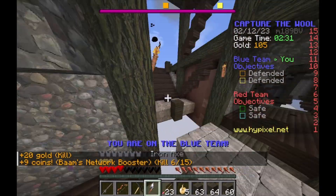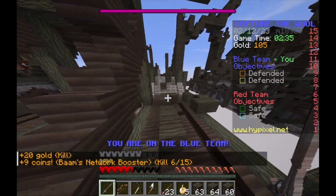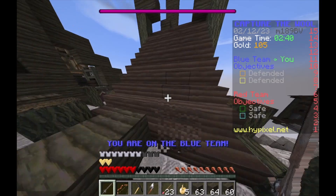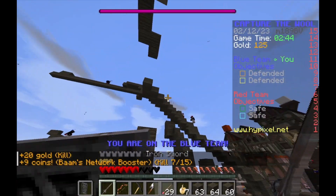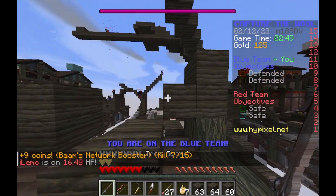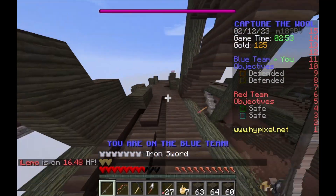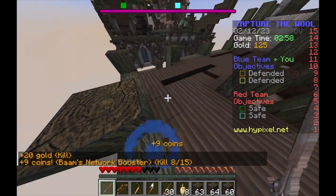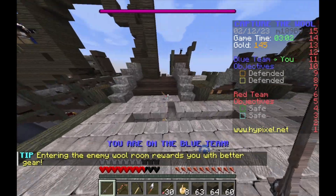Six kills — you're doing pretty good this game. That person is AFK, so it's basically a free kill. We sent them down — eight to two, so we're doing much better now.